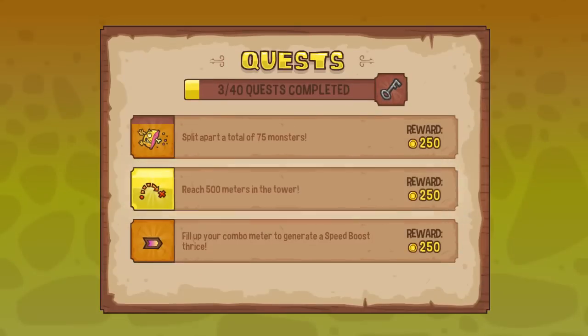Oh Jesus Christ. There you go, that's my graves. This game is very morbid actually — it looks very colourful and fun, but you die in a pit of lava. The objectives in the top right corner just pop up and cycle through. I completed the bottom two now — I reached 500 meters in the tower and filled out my combo meter. New objectives replaced them.